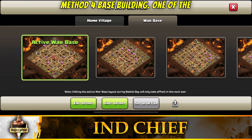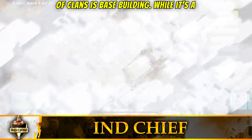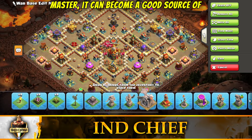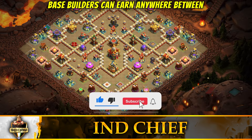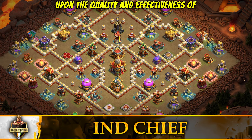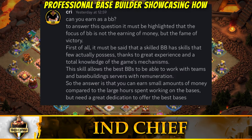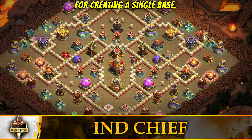Method 4: Base Building. One of the most popular ways to earn money in Clash of Clans is base building. While it is a time consuming and challenging skill to master, it can become a good source of income once you are good at it. Skilled base builders can earn anywhere between $5 to $20 per base depending on the quality and effectiveness of their design. Here's a proof from a professional base builder showcasing how things work and how much they get paid for creating a single base.